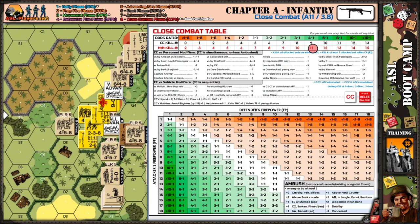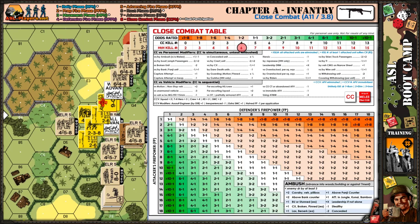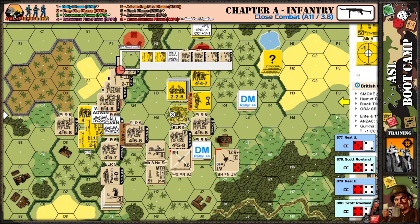Scott attacking at one-to-two needed at least a six. I rolled an eight — hand-to-hand close combat value of eleven, so I take out the Japanese units. Scott as the Japanese rolled an eight, which I needed to beat with a six. The Japanese needed a six but just missed it — they needed to hit six at one-to-two odds. So the Japanese are eliminated in Close Combat and the Gurkhas are triumphant.